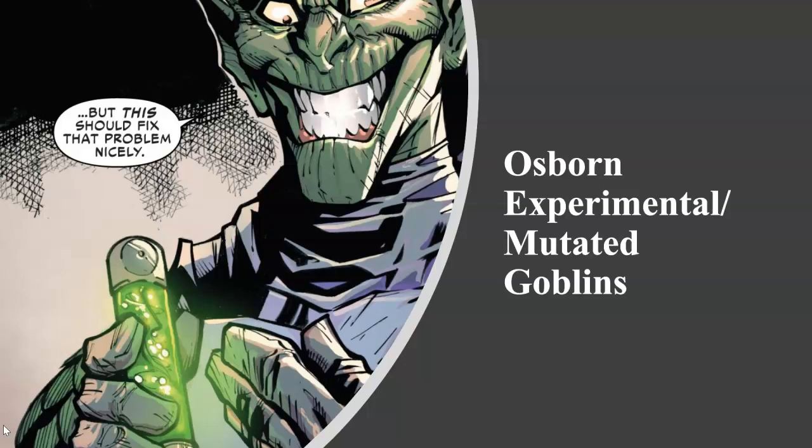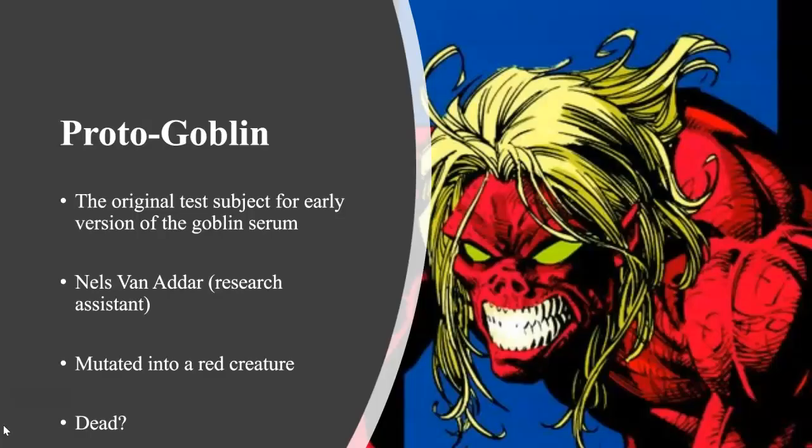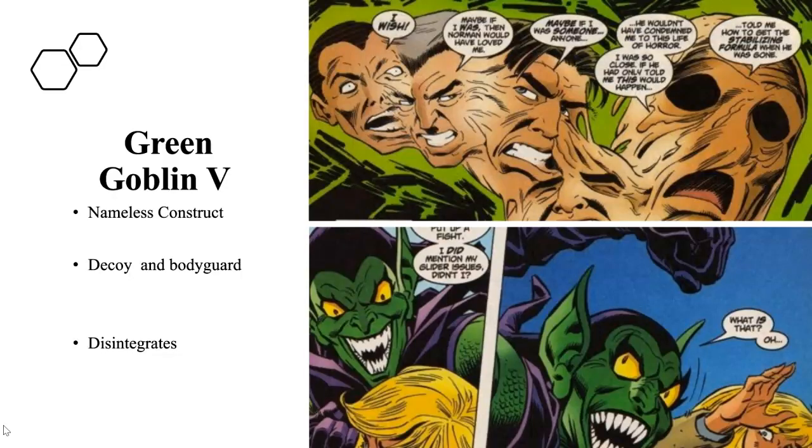Let's look at the Osborn Experimental Mutated Goblins. These are goblin characters that mutated as a result of being exposed to the Goblin Serum, or are experimental in nature — meaning clones or androids, etc. First we have the Protogoblin, the original test subject for the early version of the Goblin Serum. His real name is Nels Van Adder, a research assistant to Norman Osborn. He mutated into a red creature; it's not certain if he's dead or alive as he fell into a river. We also have the fifth Green Goblin, a nameless construct who acted as a decoy and bodyguard to Norman Osborn, and he disintegrated — as you can see in the upper panel.